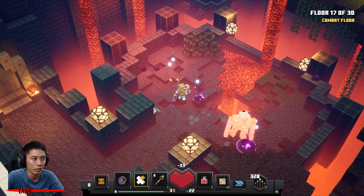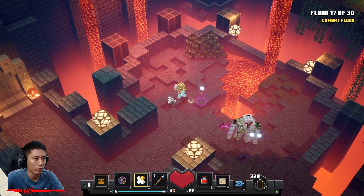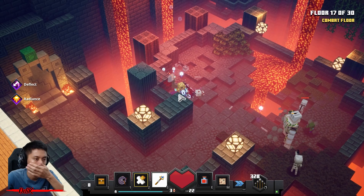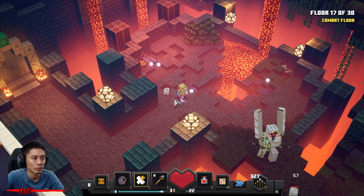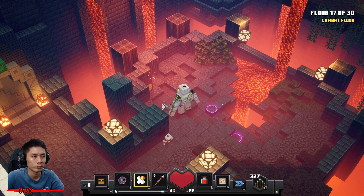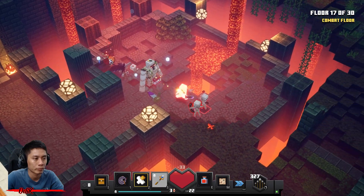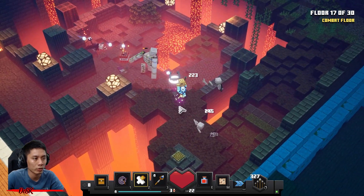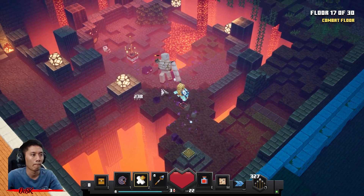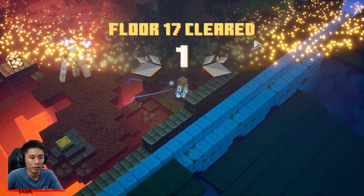This floor will spawn two necromancers - one at each wave coming. One more necromancer is coming. The next wave is the last wave - it will just spawn a lot of enderling evolutions. Done, let's go.